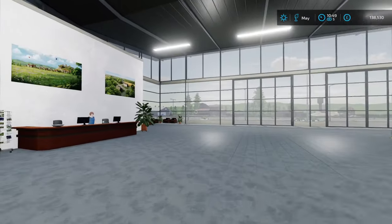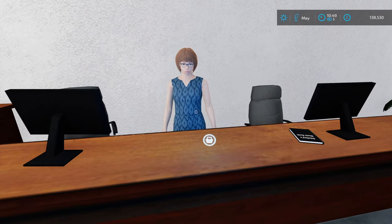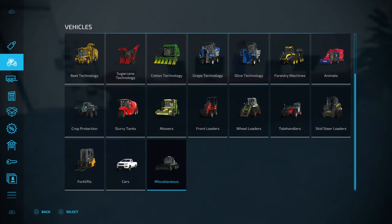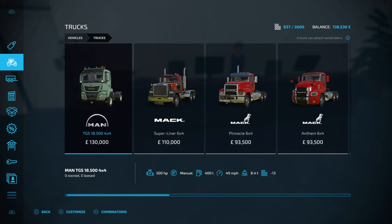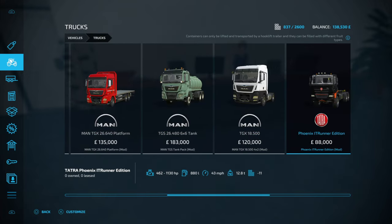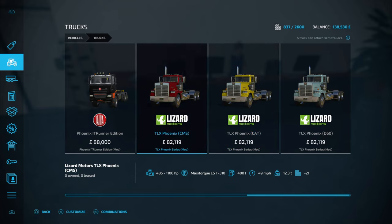So first up I'm just down at the shop. To buy this you have to go into the mods to download it - I've already downloaded it. Go into your trucks and at the very end you'll see three new TLXs. I'm going to choose the CMS - just different engine types - so I'm going to go for the CMS.